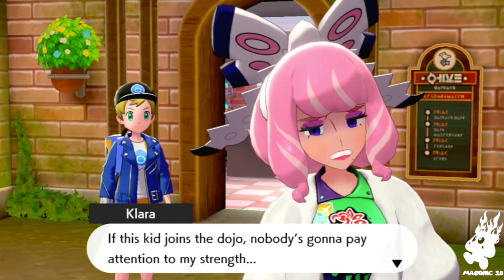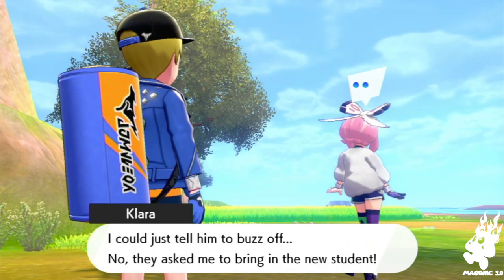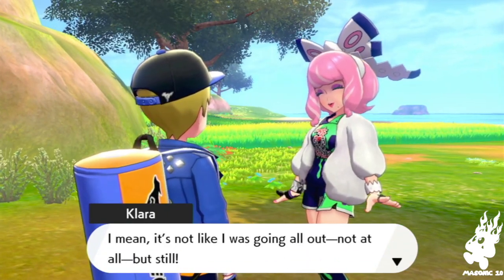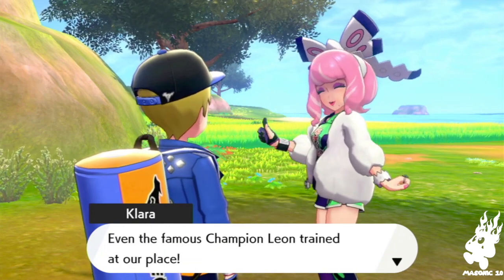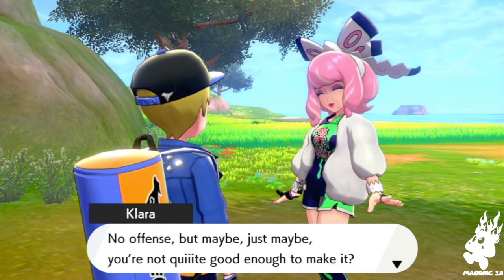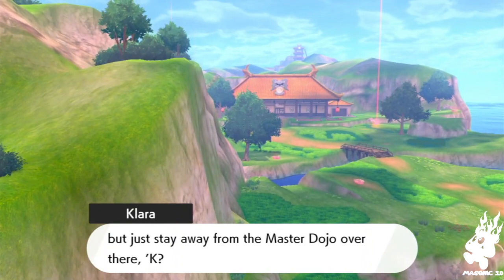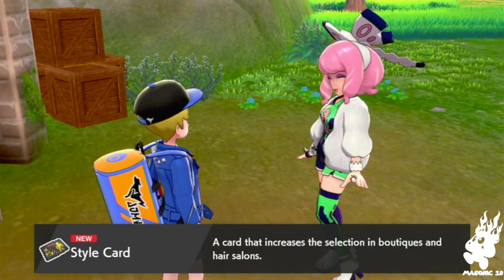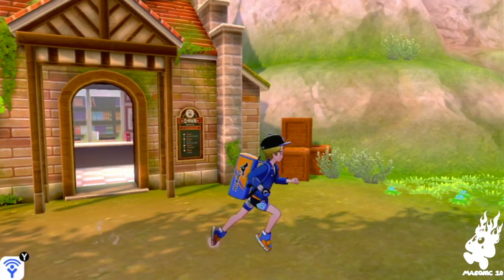No no no, there must be some mistake! This Klara is so weird. This kid's getting strong — if he joins the dojo he'll pay attention to my strength. They asked me to bring the new student. Ahem, that wasn't bad — it's not like I was going all out. But our dojo has a long-standing reputation — the famous champion Leon trained here. Maybe you're not quite good enough to make it. But I beat Klara — apparently this expansion pass is pretty easy but it's good. My favorite type is water, of course.